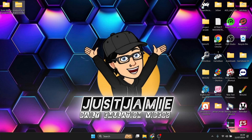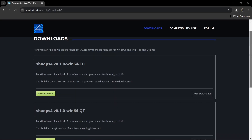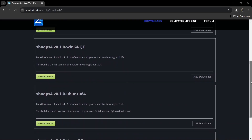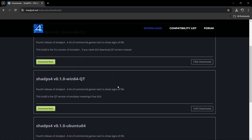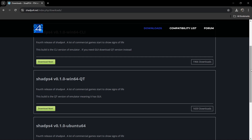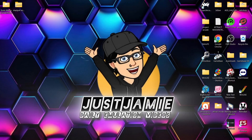You can actually grab the emulator itself — I'll leave the link in my description — from shadps4.net. If you go to the download section you're going to find several versions here. We've got two versions for Windows, we've got Linux, and we've got Ubuntu. The version I'm using today is the QT version for Windows, which is going to give us a GUI — a little bit more to look at — whereas the regular version isn't going to give you that.